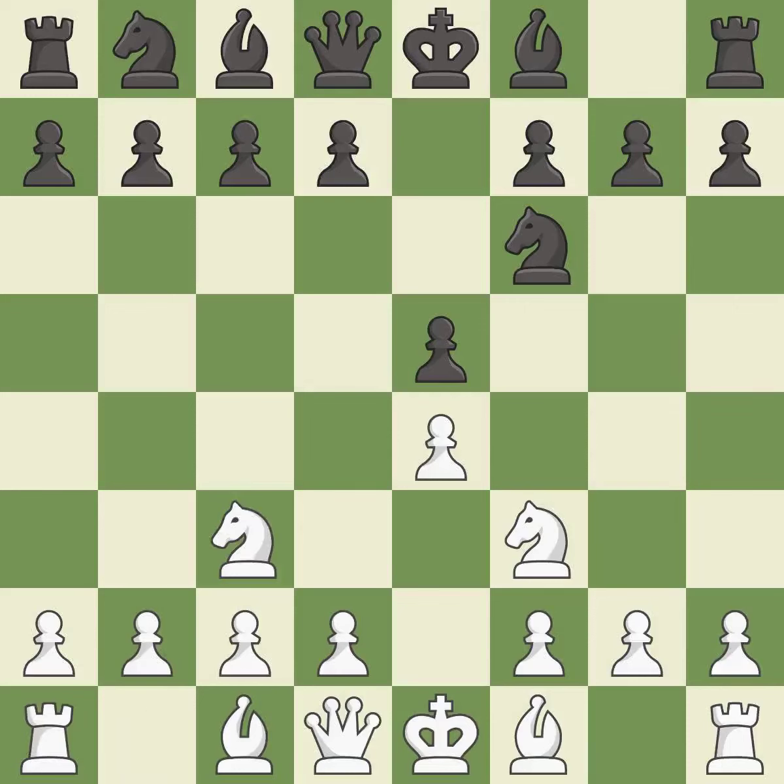Nc3 develops the knight toward the center, supports the e4 pawn, and controls the d5 square. Nc6 develops the knight toward the center, defends the e5 pawn, and controls the d4 square.